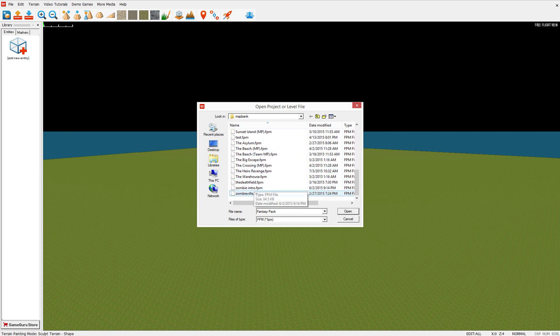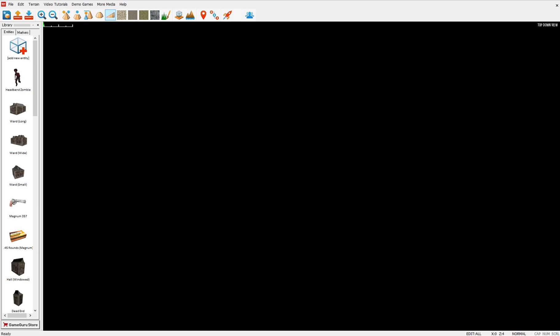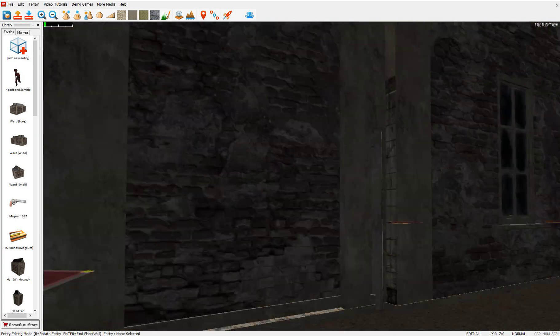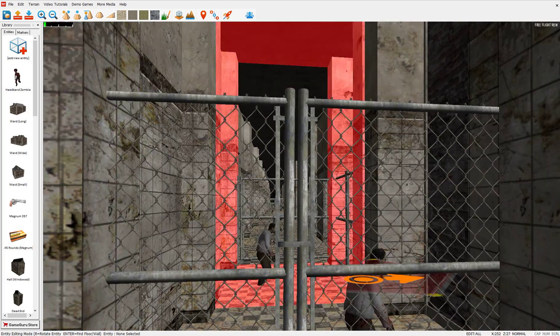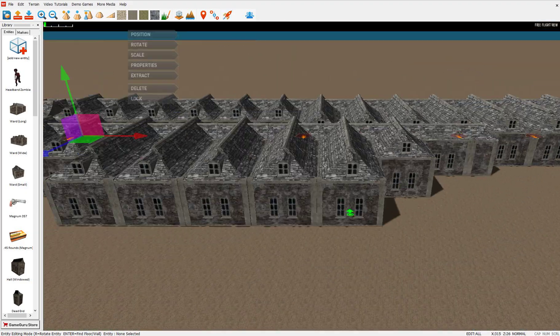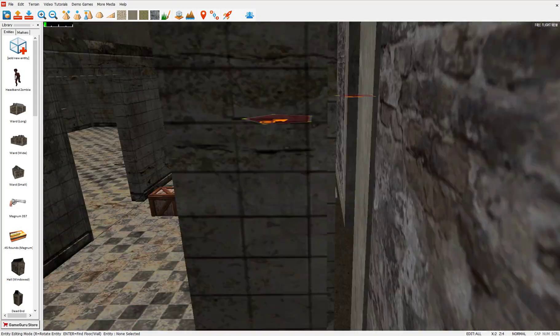So let's open up one of my games first. Here we go, here's a big long level we made. We've got some gates and stuff inside. As you can see it's fairly simple — a combination of a few buildings and gates and a couple of random barriers.